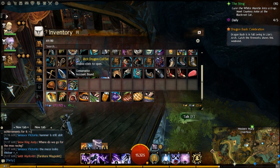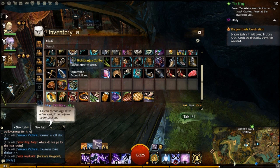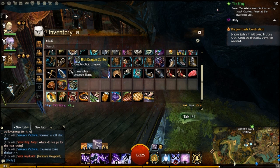Now the only difference is, I just bought one to show you the difference, but the only difference is the Rich Dragon Coffers have a better chance to get the rare items, which doesn't mean it's guaranteed by any means, but it does have a better chance. So let's just open it up — I'm hoping to get lucky, but I probably won't.